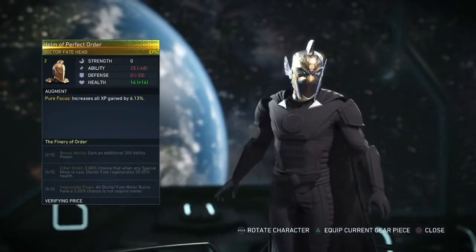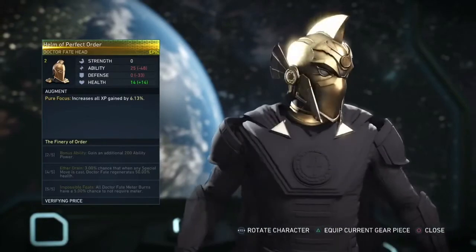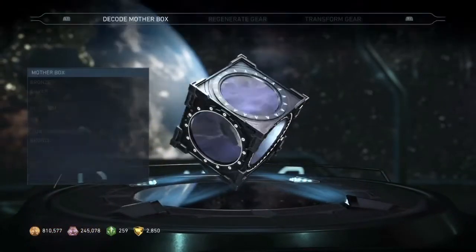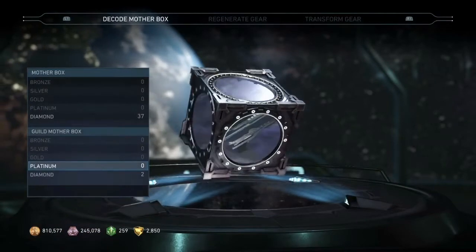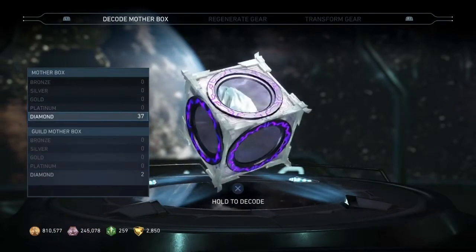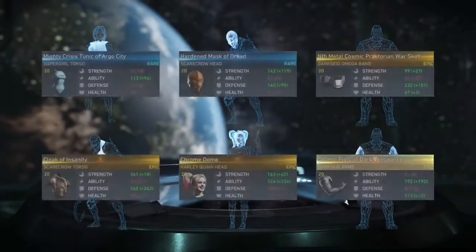Last one. At least they gave me a set. I actually already got Dr. Fate to level 20 earlier today. I'm probably gonna have to level that up to level 20. Time for the diamond mother boxes — we have 39 diamonds. Let's see, I know they're gonna be giving us a lot of epics here.